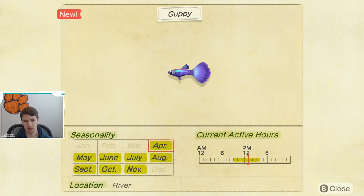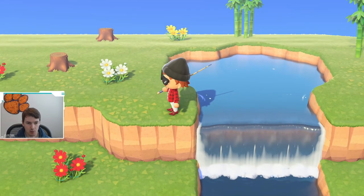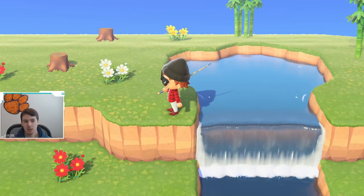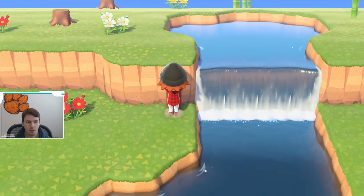The most challenging part is finding the small shadow, because it does spawn during the same time as the little carp, the bluegill, loaches — there's a lot of fish that spawn during this time slot, which makes the chances of it spawning not very high. Also, it has a very short window: it's only available from 9 a.m. to 4 p.m., so this is one of the smaller windows of any fish I've seen in the game.